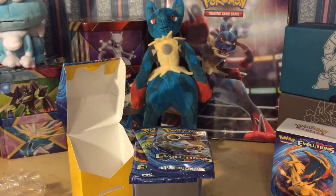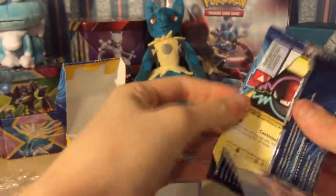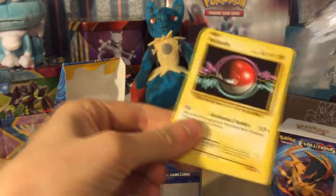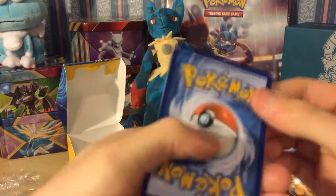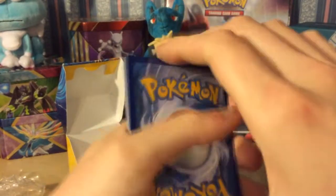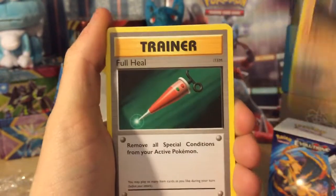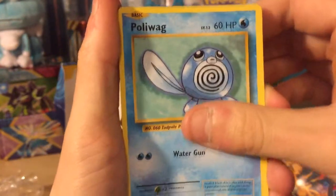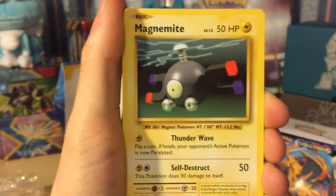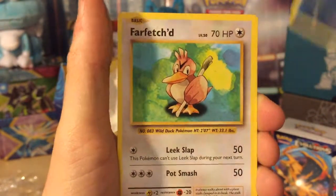Pop that to the side safely and we've still got three more packs to go. Blastoise again - three from the back. Okay, we got a Switch. We've got a Machoke, Full Heal, Voltorb, a Polywag, a Gastly, Magnemite, Seel, another Polywag reverse, and a Far-fetched rare.